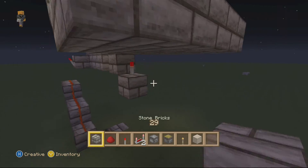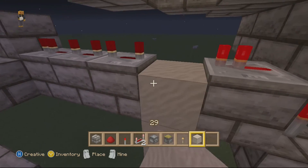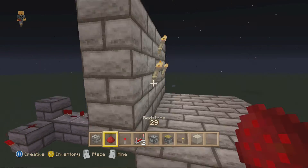Now your pistons are activated. Now time to pay the 6 sand to make sure it works — 1, 2, 3, 4, 5, and the 6th piece. So that's how you know that works.